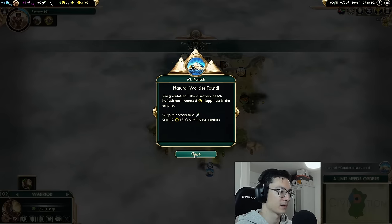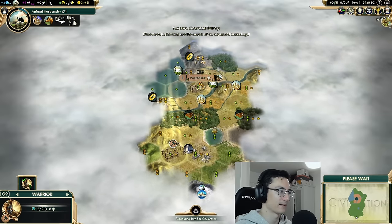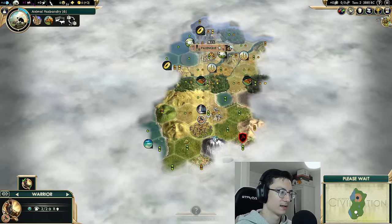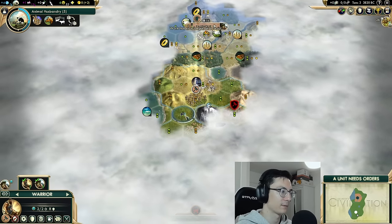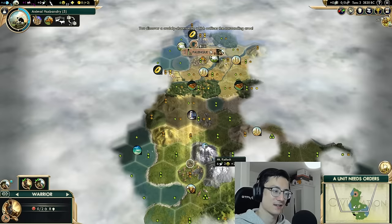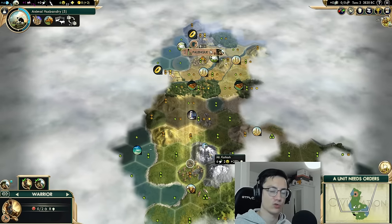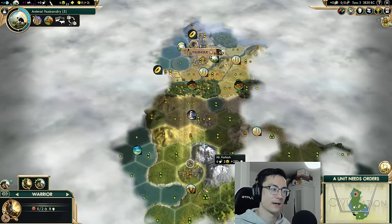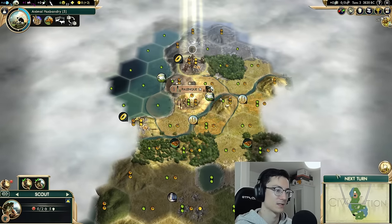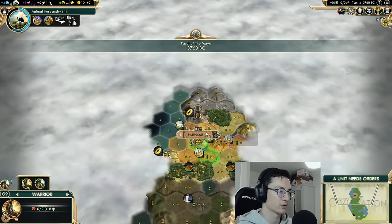We've found Mount Kailash — that's interesting — and we've got pottery from the ruins straight away. Mount Kailash has no food on it, which disobeys the rule that cities need to be working tiles with at least two food. It's not great; wonders like Iliru are better because they have two food, but Kailash gets you more faith and has happiness on it as well. We will be wanting to settle near Mount Kailash, but we don't want to go absolutely wild trying to do it.